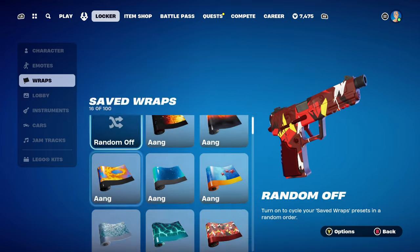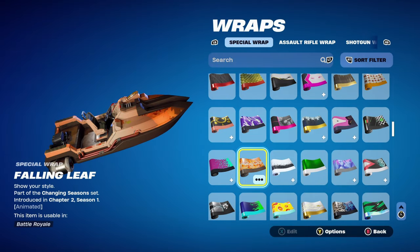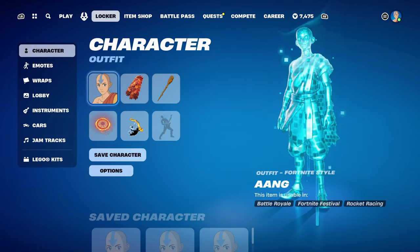The weapon wrap for this combo is the Falling Leaf, part of the Changing Season set, introduced in Chapter 2 Season 1. It's an animated weapon wrap, which is pretty cool, and goes very nicely with the Autumn's Mantle back bling.